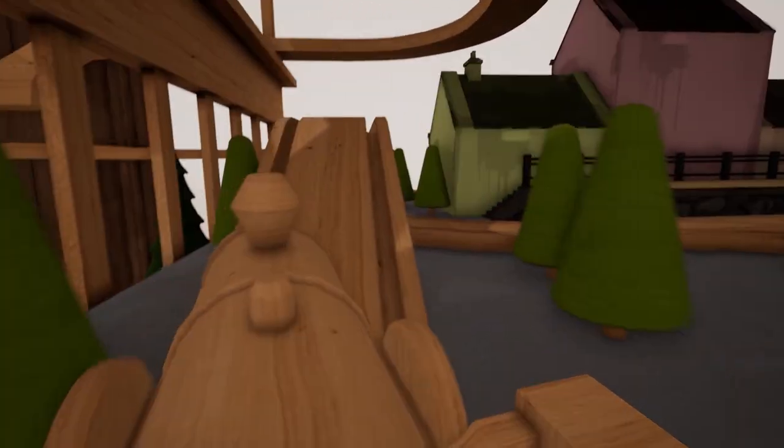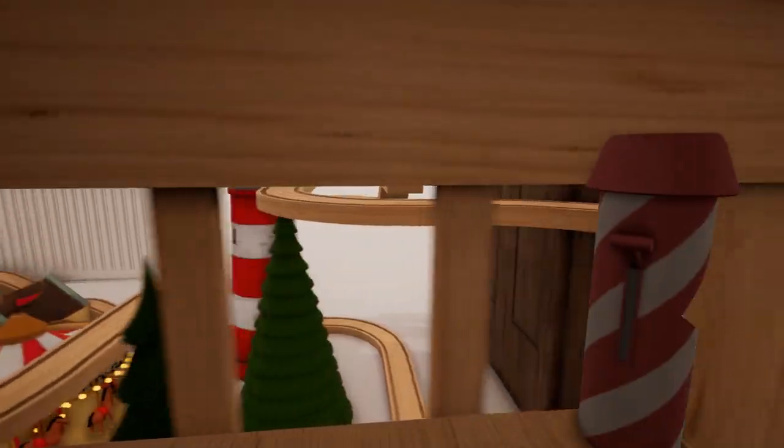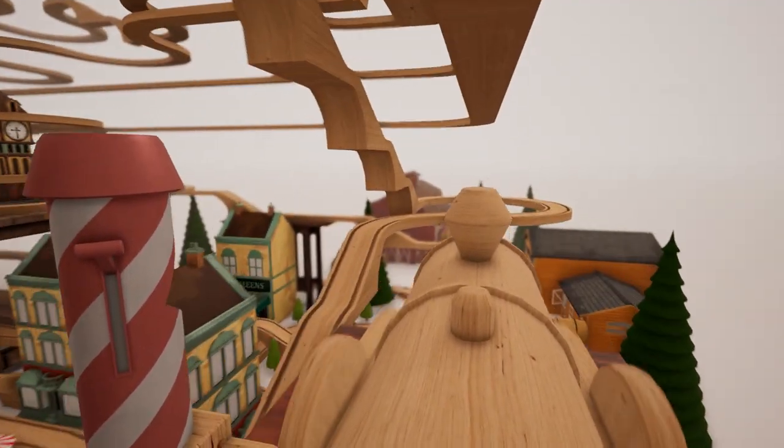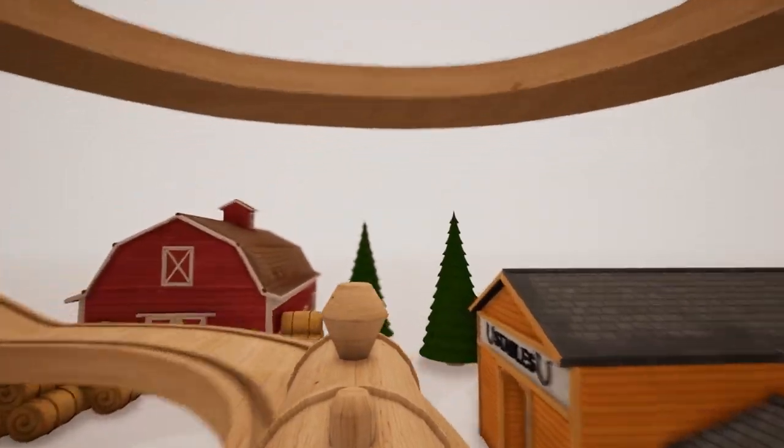Let's try to go this way. I don't think we've been this way yet, have we? Or is this back the way we came? Lighthouse. Careful. Up over the radiator. Clear. Perfect. And then down into the farm area. Look at that.